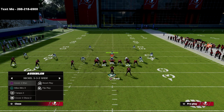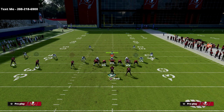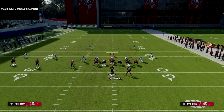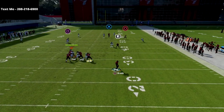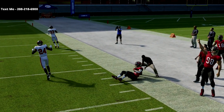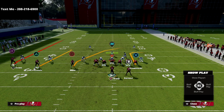The last coverage I want to hit on is Cover 2. This is the base setup without higher-rated corners. Look at how open that crosser gets — it's getting over the top of that cloud coverage really easily and really smoothly against Cover 2.